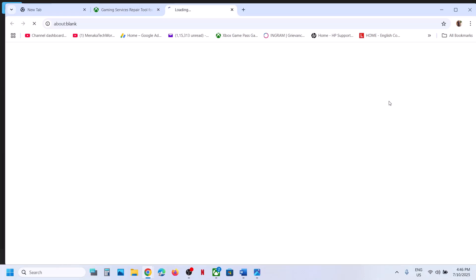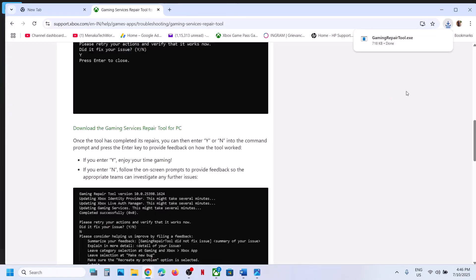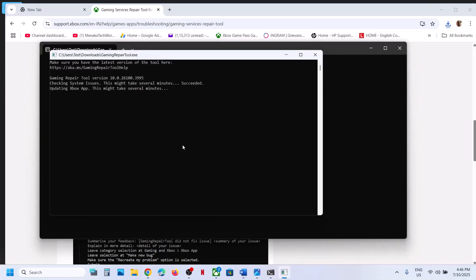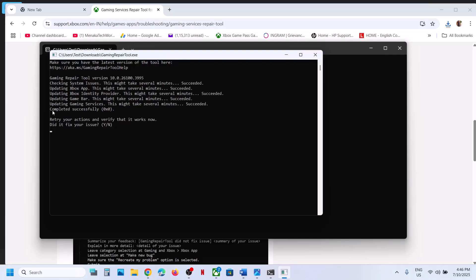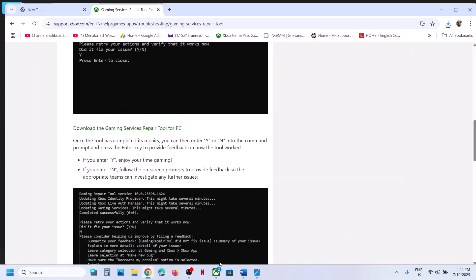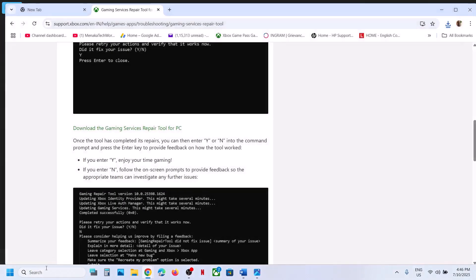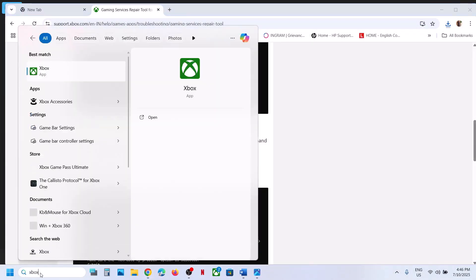Run the downloaded exe file, click on it, and click Yes to allow. Let the process complete — it may take some time. You will see 'Updating Gaming Services'. Once you see 'Completed Successfully', close the tool and relaunch the Xbox app.